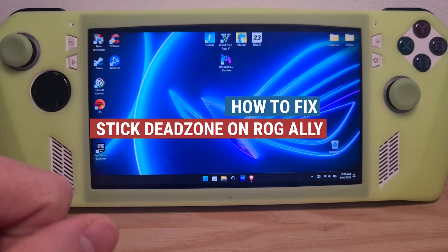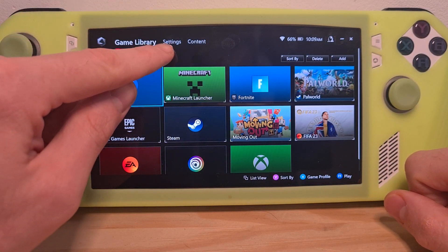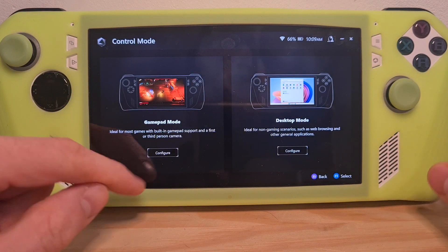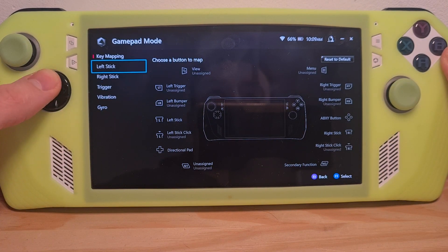This is how to fix stick dead zone on the ROG Ally. First of all, you'll need to go to the Armory Crate, go to Settings, go to Configure, go to Gamepad Mode, Configure, and here you'll have the left stick and right stick options.